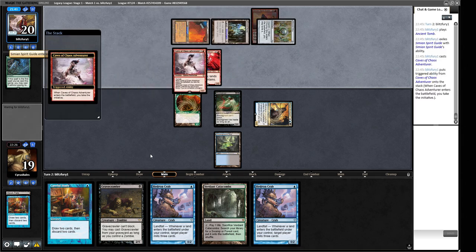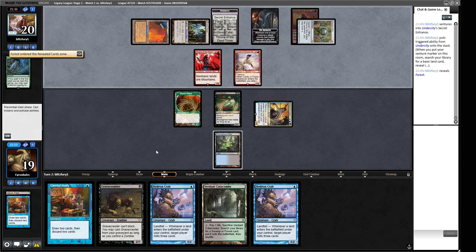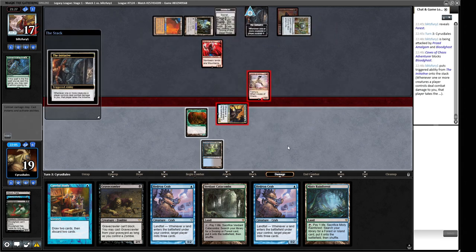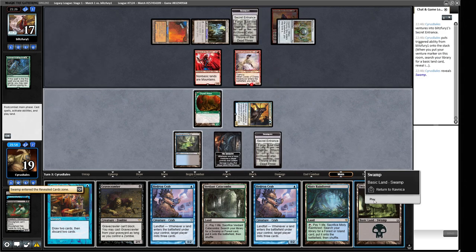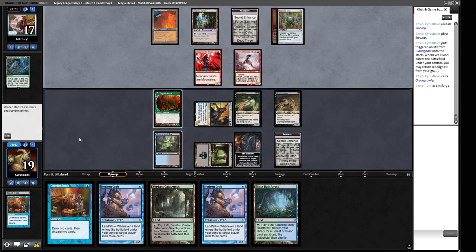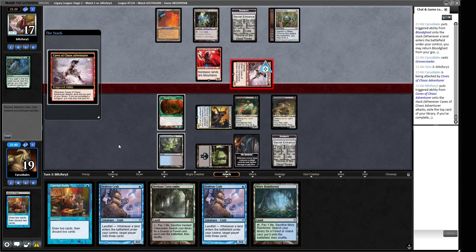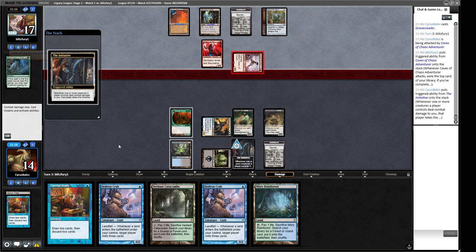Caves of Chaos Adventurer — so we can go and get our Swamp here by attacking with the guys. This guy can't block so we come in, but they didn't want to block. Interesting. So this turn we attack with both. Sure — we get the initiative, we get our Swamp, and we can cast our little guy. We get this guy back and play another guy that can't block, then pass the turn. We still have eight power but we're not looking great by any stretch.